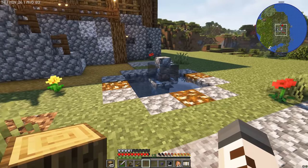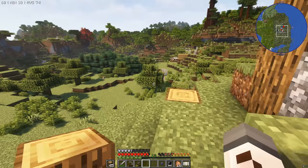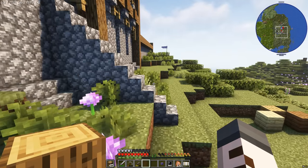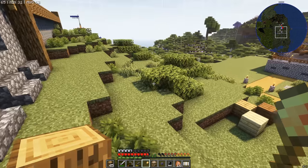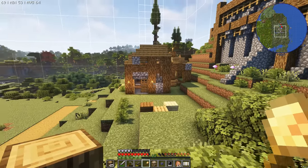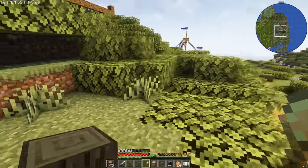Now is the perfect time to put down the template for our warehouse. I'll grab the build tool, find the warehouse in the menu, and find the perfect spot. The absolute best thing you can do is put the warehouse right next to the builder's hut, because the biggest flow of goods is going to be between those two — so you want them as close as humanly possible.